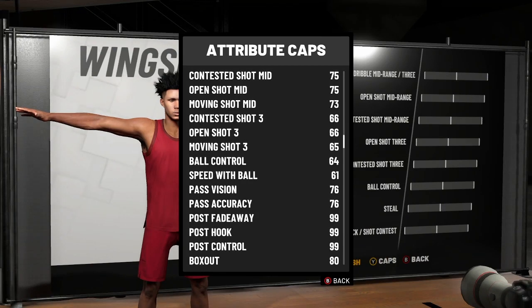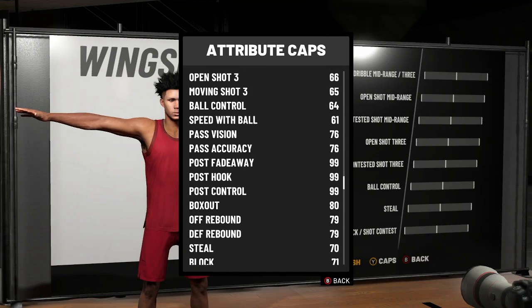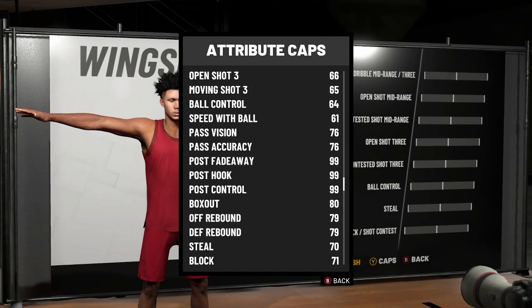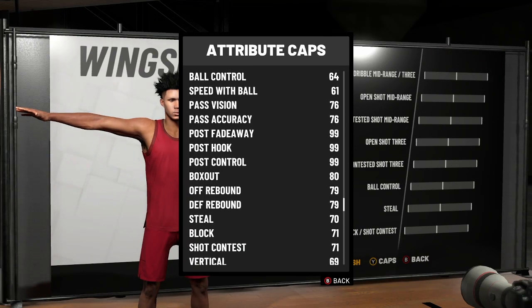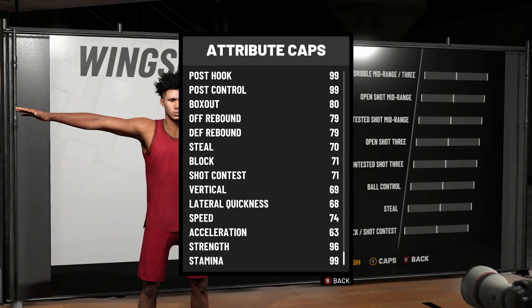Look at the post game — all 99s. Rebound at 79, steals, blocks 70-71, speed at 74, which is great. This build is OP.